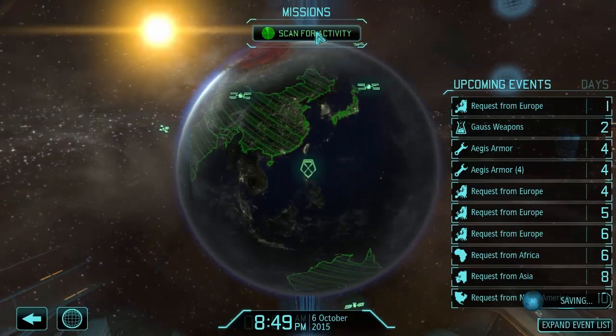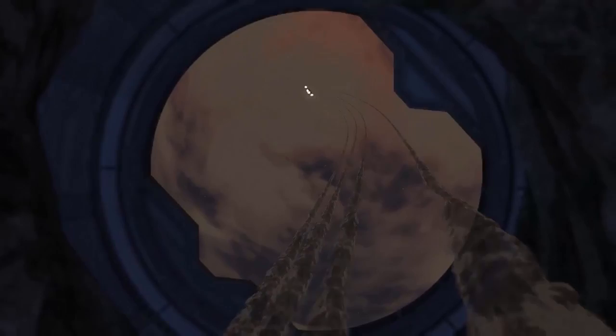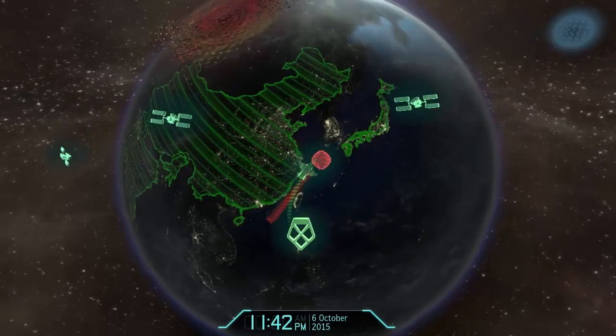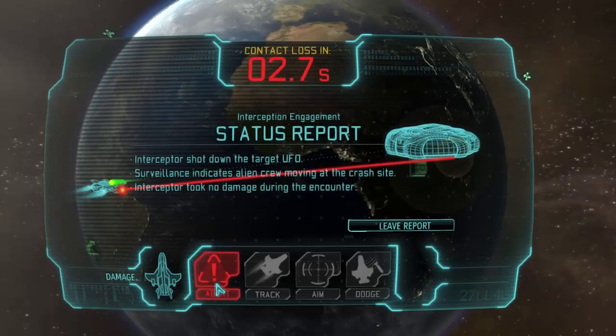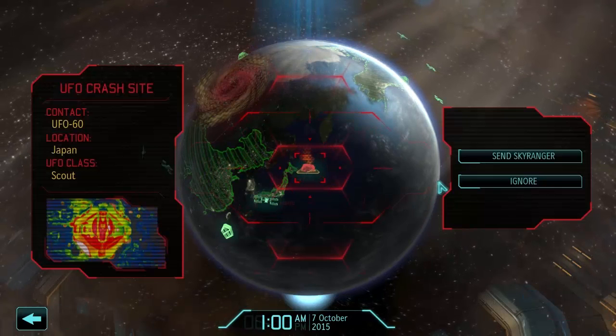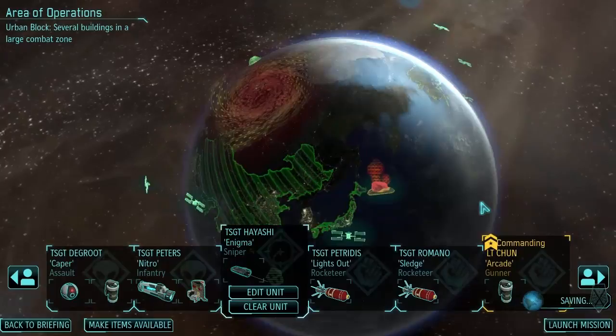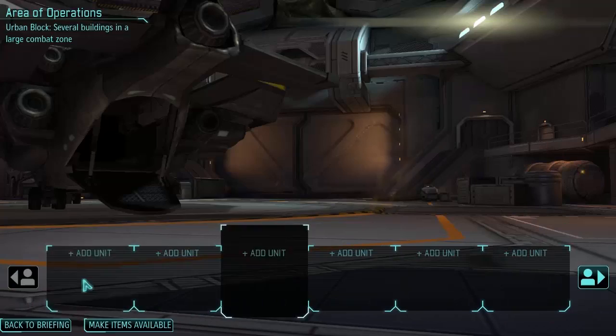Can we get the Gauss weapons finished already? A little scout UFO appears — scramble the interceptors! Get out there and shoot them down, show them what our laser cannons can do. Try not to get damaged either, since we don't have a lot of backup. No damage — that's what I'm talking about. Looks like we're going to a crash site.